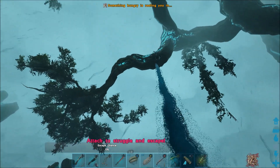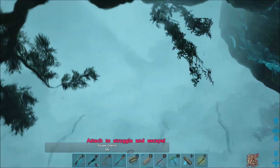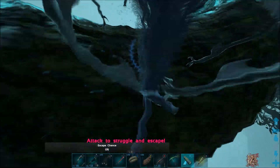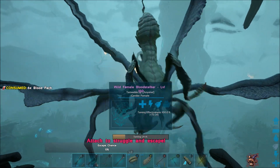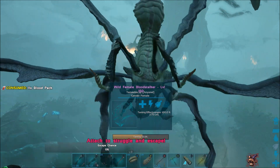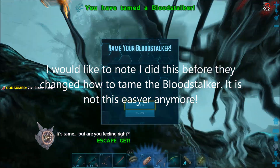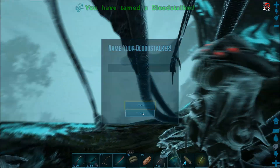It finally happened — I thought she was just plain hard to get for a second there. I can't look down to show you where I sat my rex at. We'll see how much blood this level 150 is going to take. It's a terrifying taming method. That's not going to be nothing at all — did I really save up 600 blood packs for this to only take like 20? We'll have to think of a name for you later.